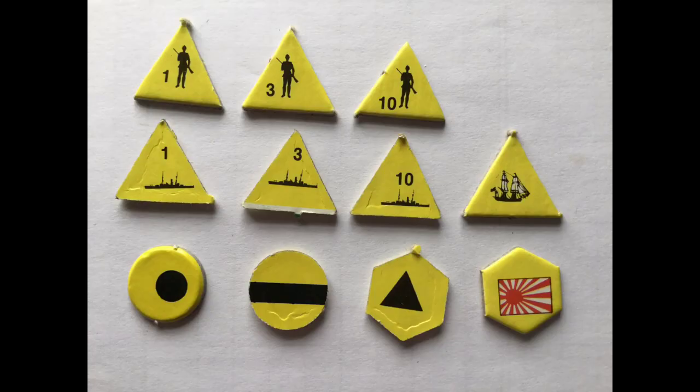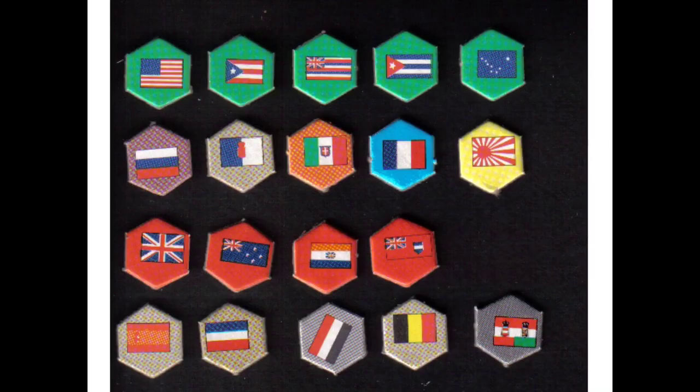Game pieces include three denominations each of army and naval units, merchant ships, and four symbols: interests designated by a circle, influence with a bar, protectorates with a triangle, and possessions with a flag. The one, three, and ten denominations are not interchangeable, and players may not buy more pieces than are available in the game. The US and UK can also create dominions and states, represented by specific flags. Can you spot the original Canadian dominion flag?